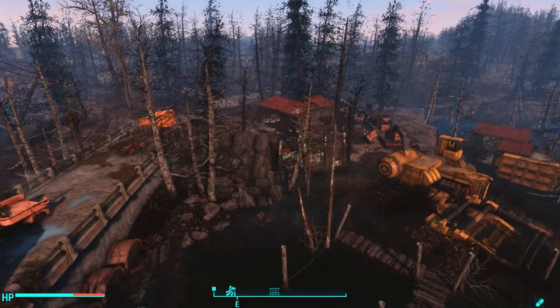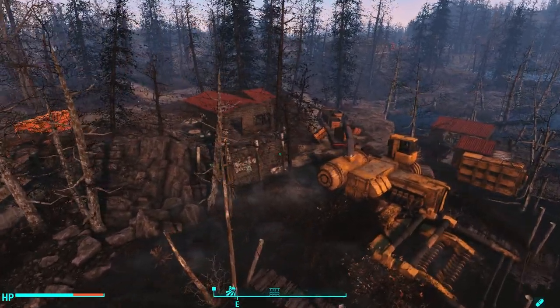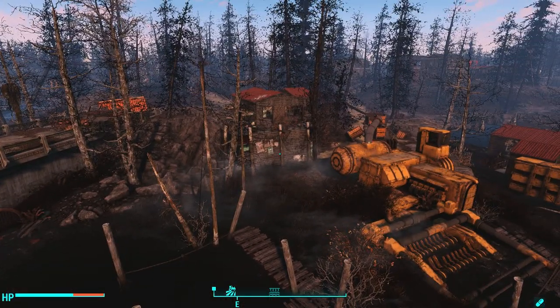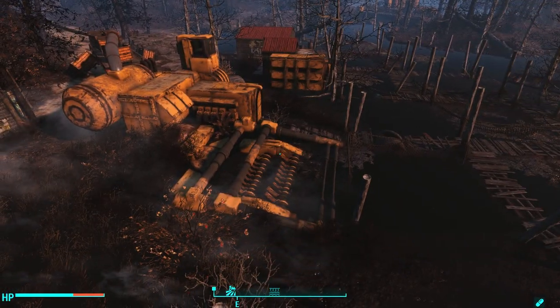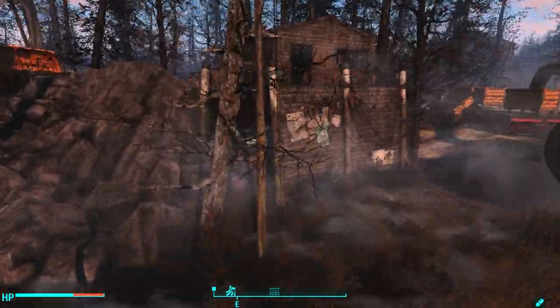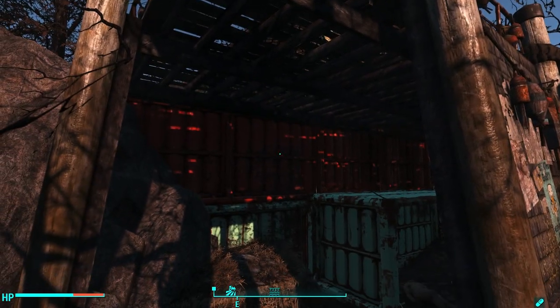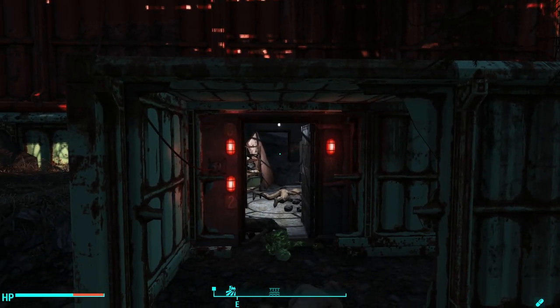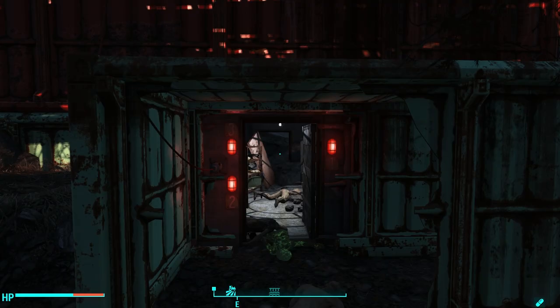Once all three pumps are turned on, you can go claim your prize. Next to pump one, look over the little river next to the yellow tarberry farming equipment and you'll see a dilapidated shack built on top of cargo containers. In a greenish teal cargo container is a locked door. The lights will tell you if all generators are on — as you can see, all three lights are lit up. Before you open it, arm yourself. You're going to need it.